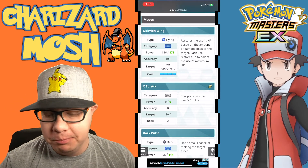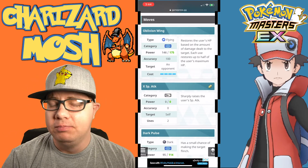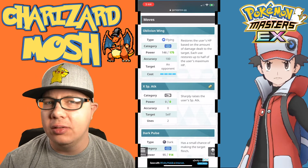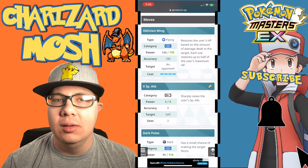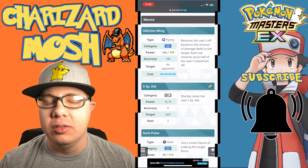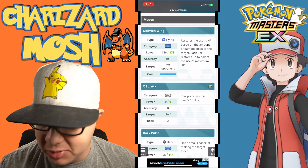If you have Blue and Pidgeot maxed out, then Lysandre may not seem like the type of unit to prioritize, but with a move like Oblivion Wing he's very dangerous in Battle Villa and against legendaries and stuff like that. He's a useful alternative to Blue — that's all I'm going to say.